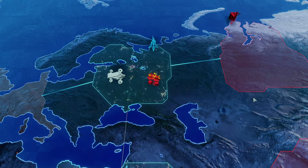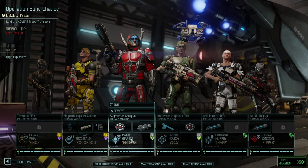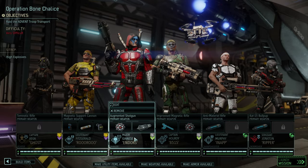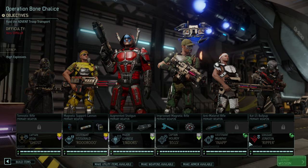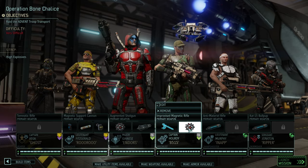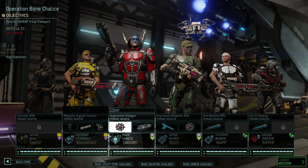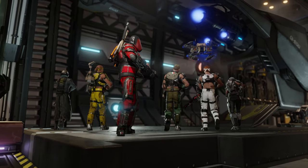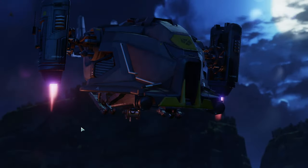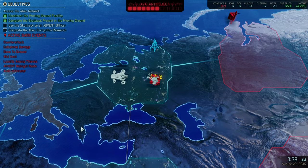Time for us to go into a supply raid — Operation Bone Chalice is at our door. Got a nice little mimic beacon thanks to the many faceless ones we've encountered. Got blue screen rounds, a skull jack in case we run into an admin officer, and a frost grenade just in case the Viper King shows up. They tend to appear on supply missions quite a bit, and finishing him would be great.